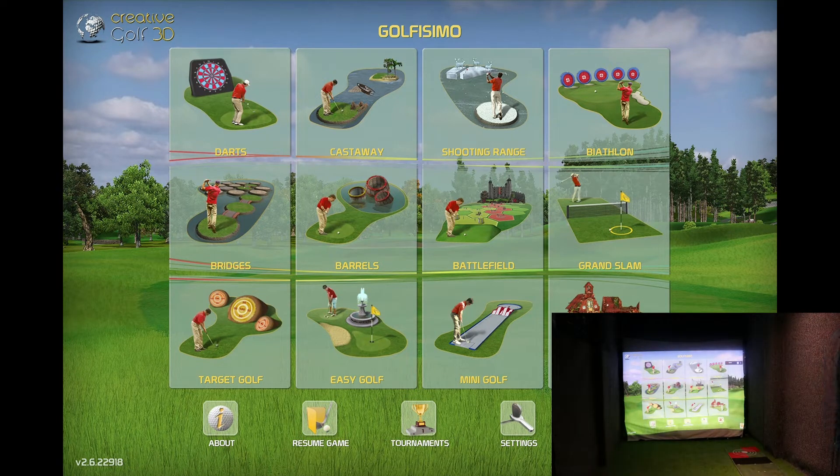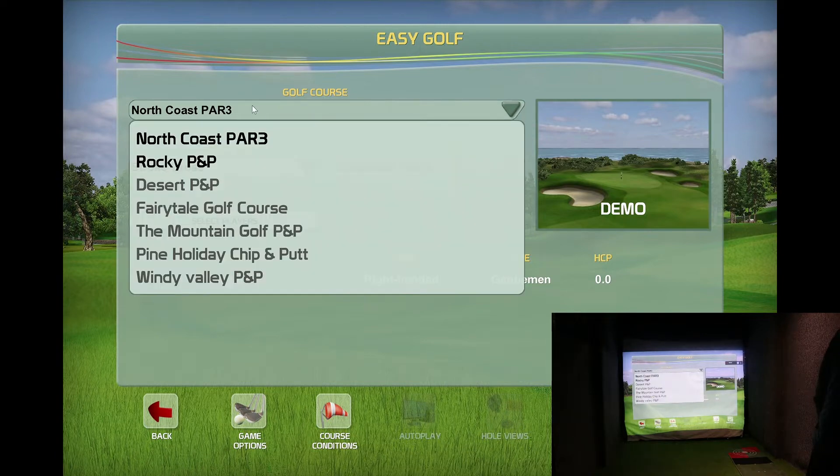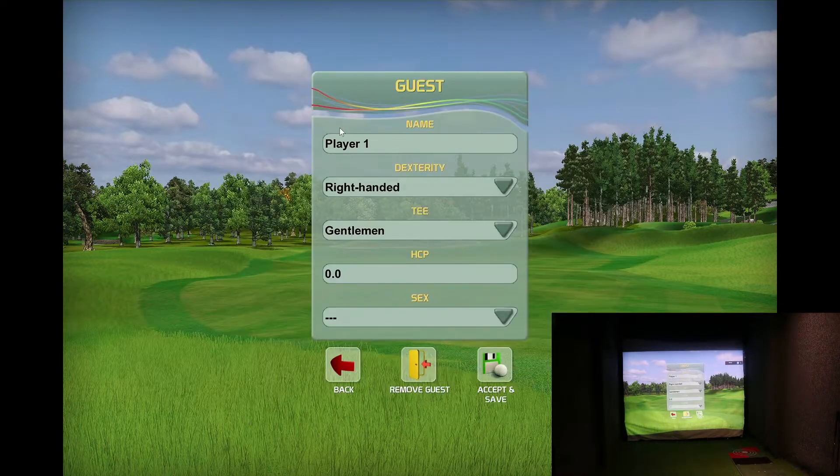Okay, so we've loaded up Golfismo. There are lots of different games on here. Today what we'll do is a bit of Easy Golf. We're running the demo, so you get North Coast which is a par three, and this little Rocky course. We'll just start off on North Coast. You can do all the different games.